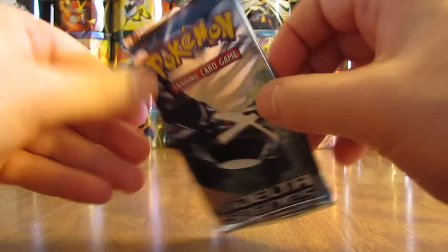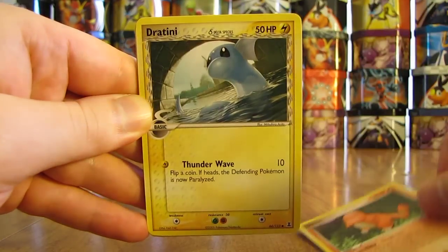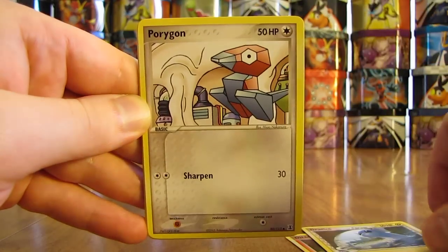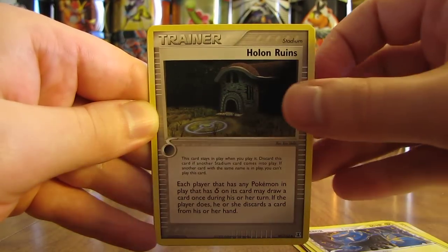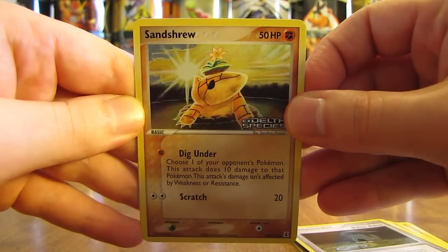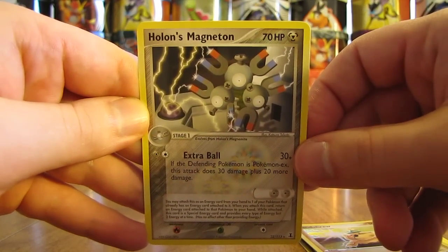Now we're moving on to EX Delta Species. The second pack starts off with a Ditto in Charmander form, there is a Dragonair, and these are Delta Species cards — that's why, for example, Dragonair is a Lightning type. There's Porygon, Slowpoke, Weedle, Metang. Sandshrew is the Reverse Hollo, and that is a Common card. The Rare in this pack is a Holland's Magneton — that's a non-Holo Rare.